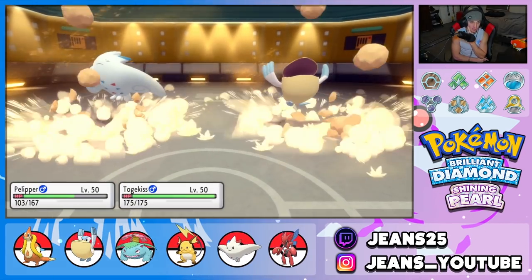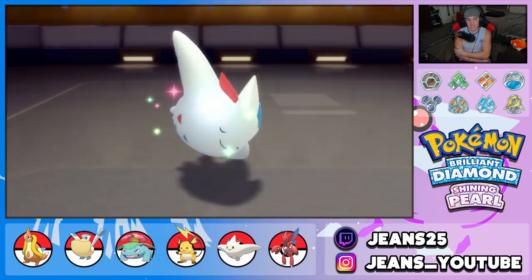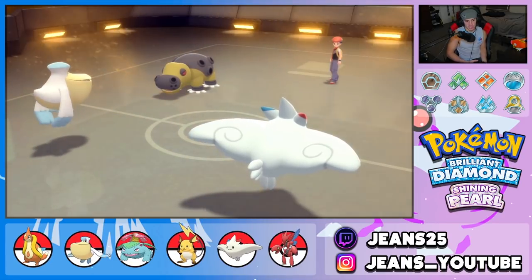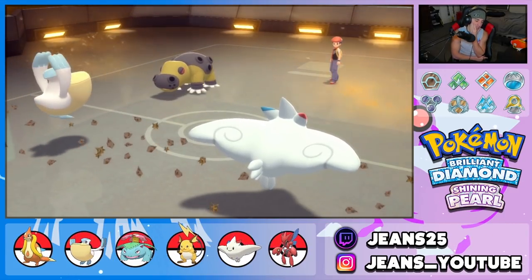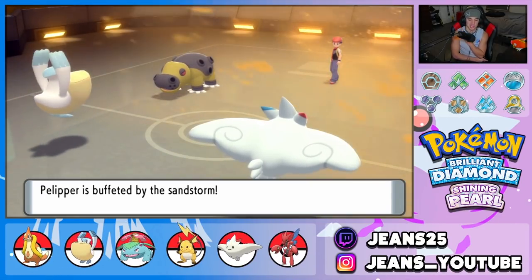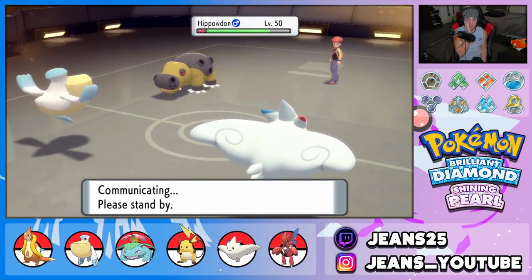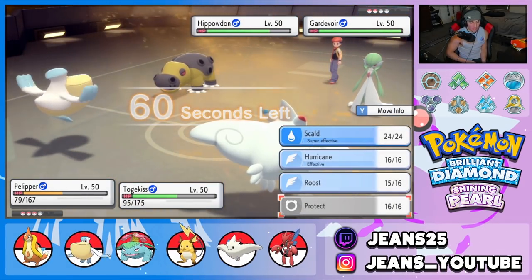We Roost back up to 89 HP and Stealth Rocks are set — that means whenever Raichu comes in, it will die. A crit comes through on Togekiss and that's it for Togekiss. Togekiss takes out Garchomp and does nice damage to Hippowdon, but now I only have Pelipper and Raichu left with Stealth Rocks on the field. I need to keep going and see what his last Pokemon is.